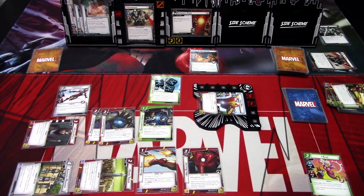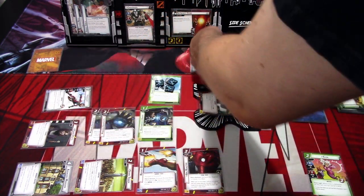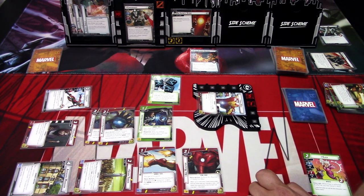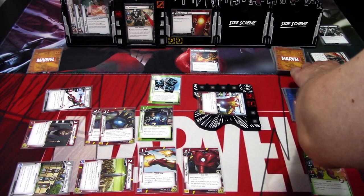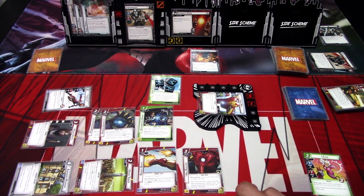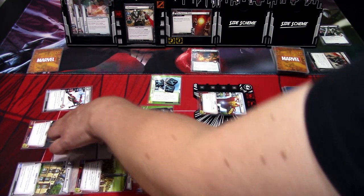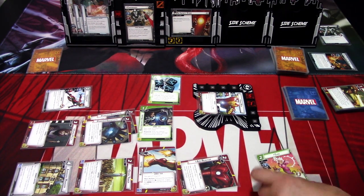We now have a hand size of seven with the Energy Barrier, so we're maxed out. Iron Heart hits for one. I can't get Ariel this turn. We ready up, hit for one, and use both Power Gauntlets to finish off the minion. We keep Clea and ready up.